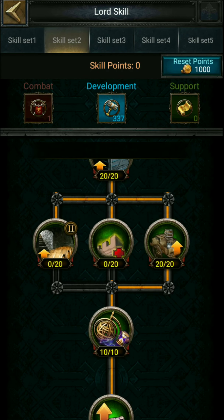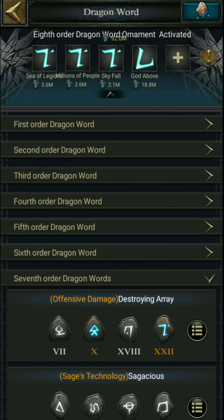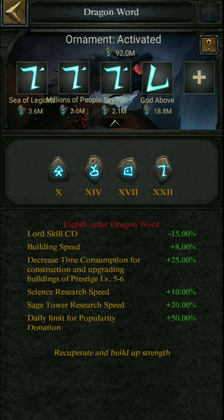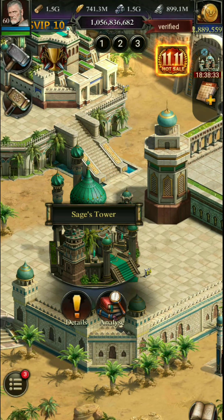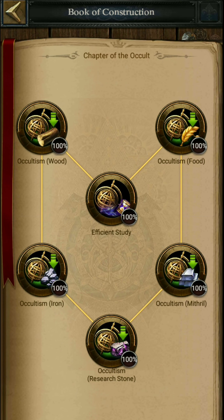For sage technology speed: 10% speed from lord talent, then 15% speed from the sagacious dragon world, and 20% speed from ornament dragon world. If you use Sonia hero, you may get more benefits on sage technology speed. Finally, go to the sage tower building and open the book of construction, which can increase sage research speed further.